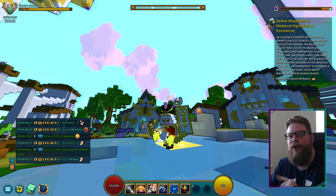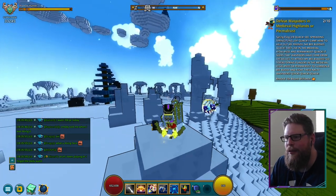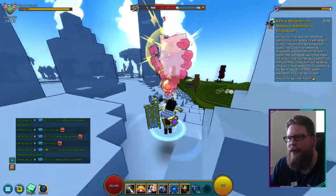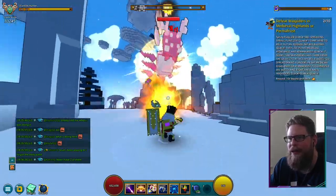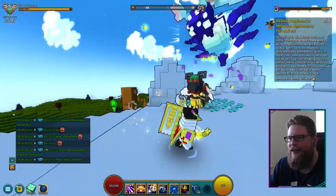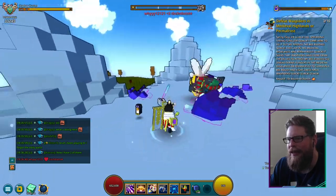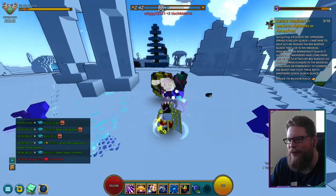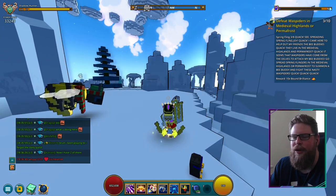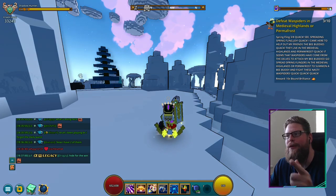We are now in a Permafrost biome, and as you can see in the background, we have one of these wasp spider enemies that we need. I'm going to go ahead and attack it — I'm actually doing one damage to them, but they're going to take a very long time to kill and the bar is not going down at all. So what you want to do is use these flingers. You can see a spider has spawned and their shield is gone, so now you can go ahead and defeat it. Just do ten of these and you can run around any Permafrost biomes to get this one done. This is how you complete step number three.